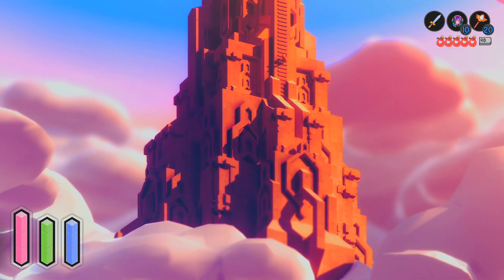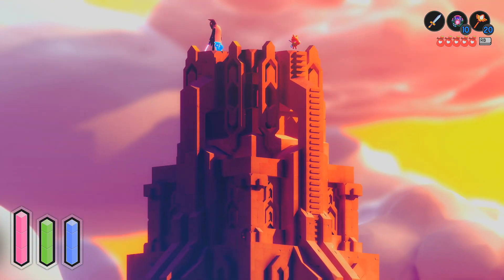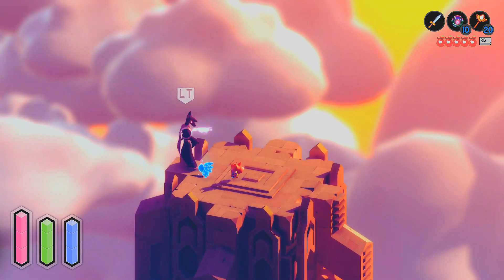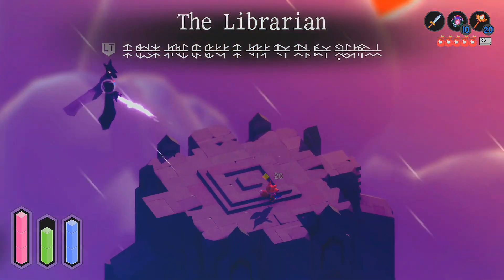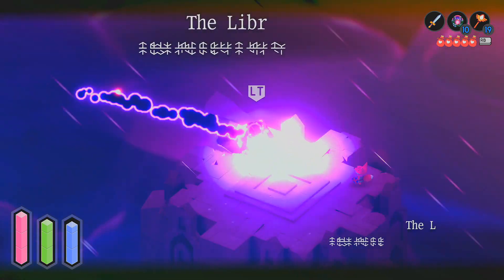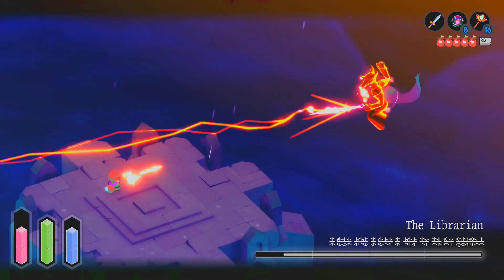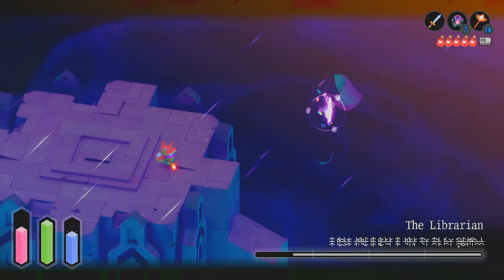Hey guys, welcome to the channel. In this video I want to talk about how to defeat the Librarian in Tunic. This boss is pretty difficult because you have a pretty limited space to fight while the Librarian floats around outside of the main area of the rooftop. As you can see, he immediately starts dashing at me. He's got a giant laser beam and a whole bunch of attacks.